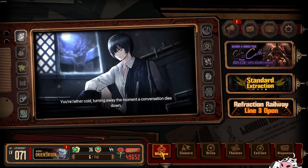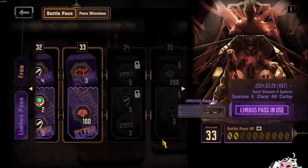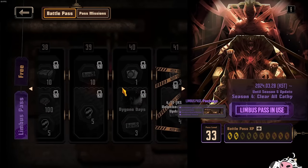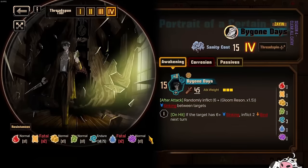Alright, hello everybody. So before I begin, let's talk about the Battle Pass Egos, because one of them is particularly useful for your Linden Gregor. Let's start off with Yi Sang's one first, because I'm already here.